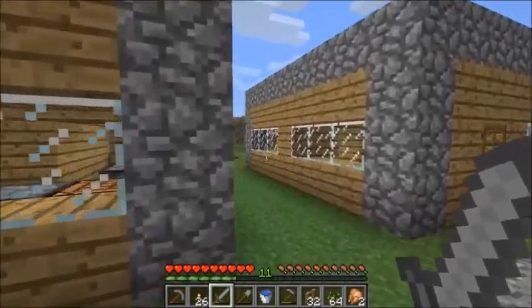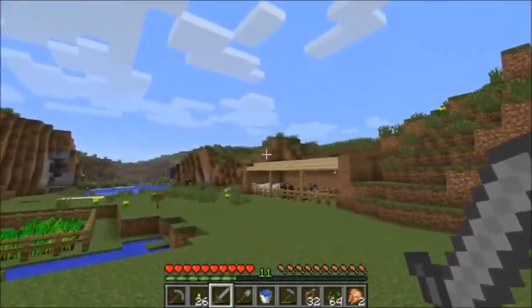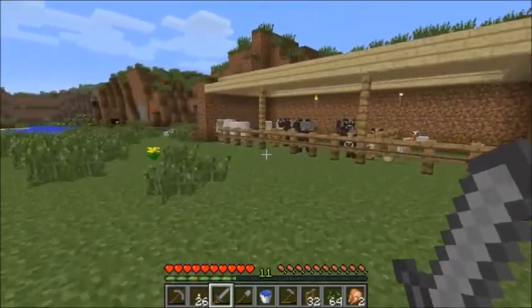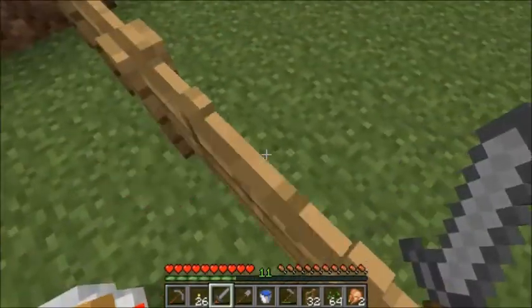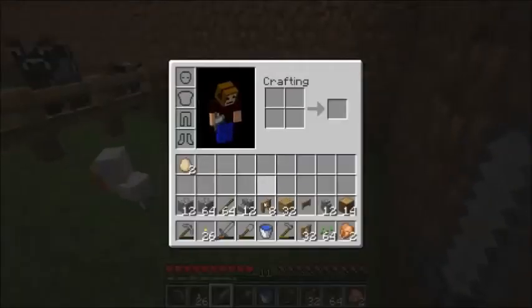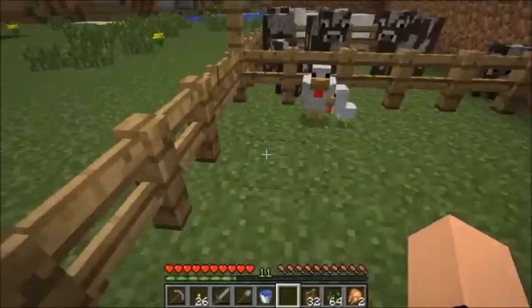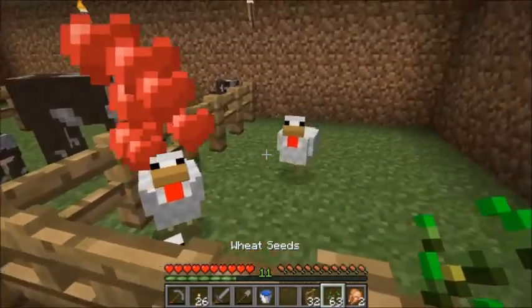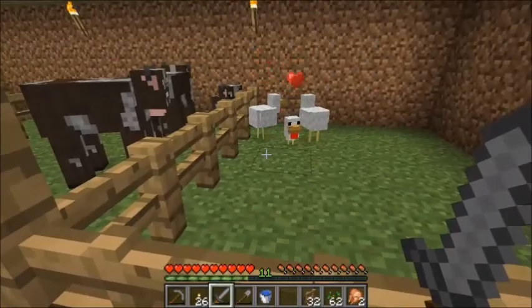G'day mates, Koala Jimbo here with the next episode of my fantasy city build challenge series. Last episode we built this animal stable, which I'm just going to duck in here and grab this other egg that's just been laid. And while I'm here I'll feed the chickens. Go on, have fun. There we go.